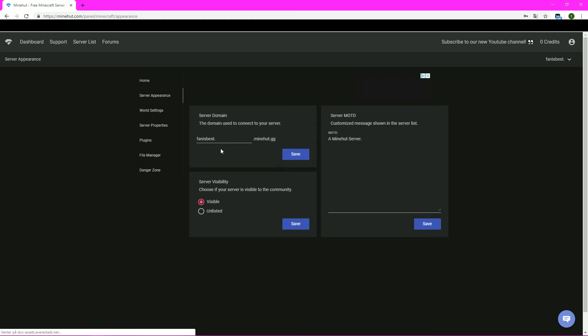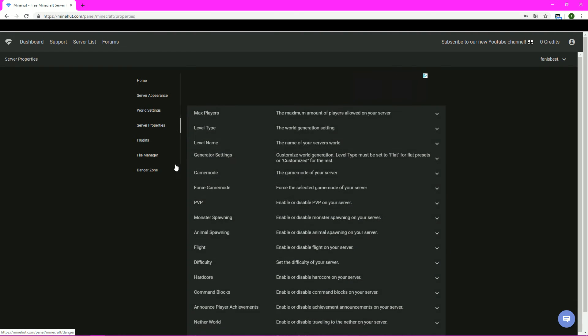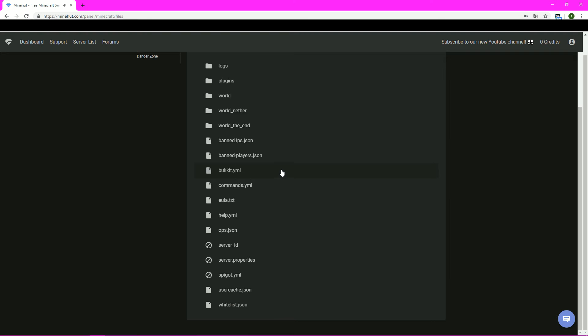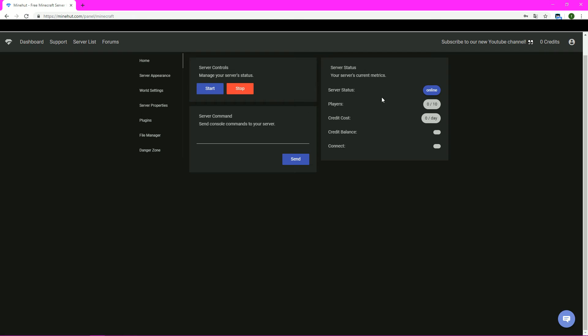You can also change the appearance — change the name, for example if I don't want this dot. You can change the MOTD to something and save it here. World settings: you can set the seed, upload a world, save the world, reset the world, whatever. You can enter the file manager. Did you hear that bing? That means your server is started up, online and ready to play.